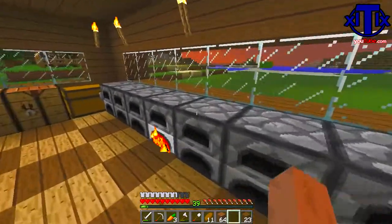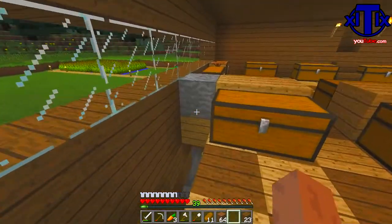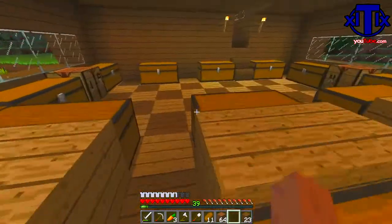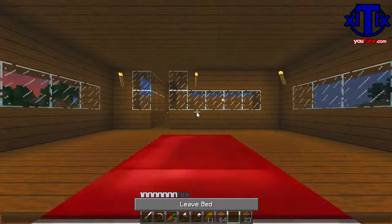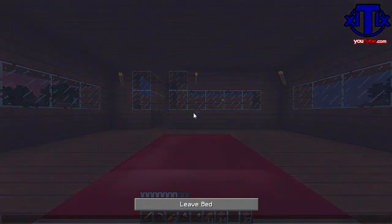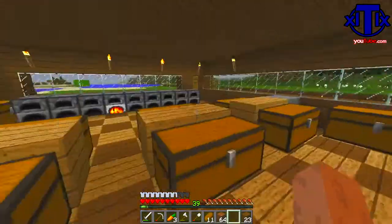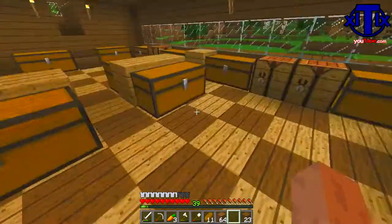We're going to put a stone block there and put a sign up that's going to say 'mine.' And we're going to put some stairs here because we need stairs — stairs make life easier. We're going to go to sleep in our brand new bedroom. We moved out of the other little area. Let's go ahead and make some stone stairs.